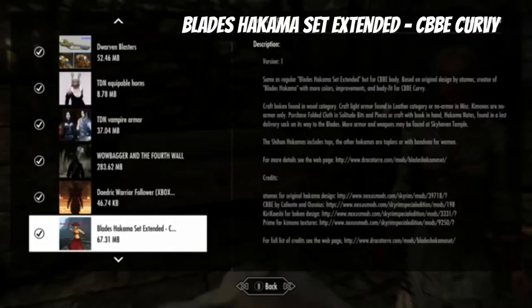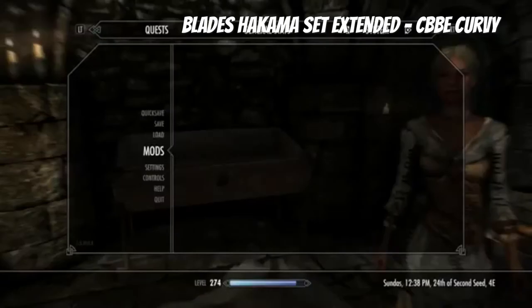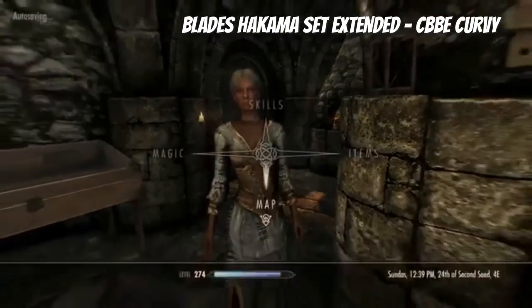I almost extended it for the CBB body on Skyrim. So anyway, I'm just gonna show you how to get everything. First off, to get the folded cloth crafting, you can go to Bits and Pieces in Solitude.